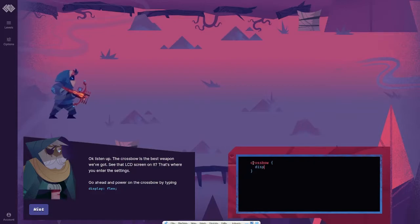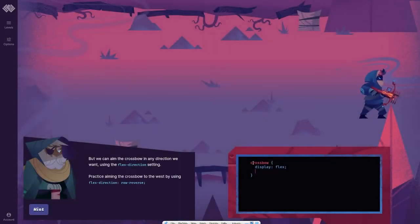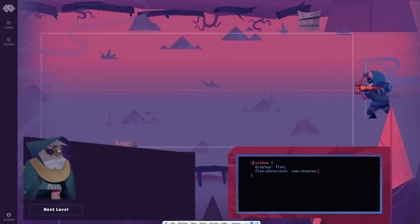Alright, so display flex. That's it. See how the crossbow is aiming to the east? That's because of the flex direction setting. Leaving it off is the exact same as setting it to flex direction row. But we can aim the crossbow in any direction we want using the flex direction setting. Practice aiming the crossbow to the west by using flex direction row-reverse.